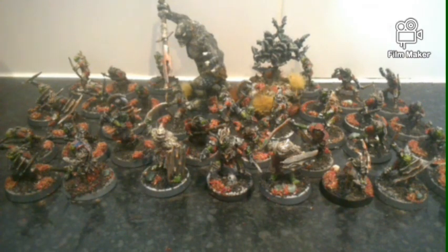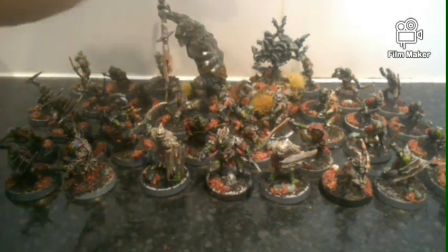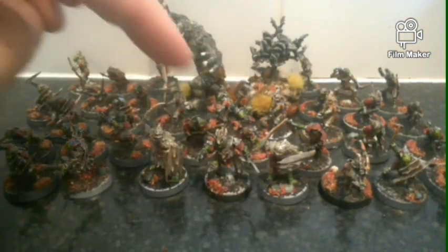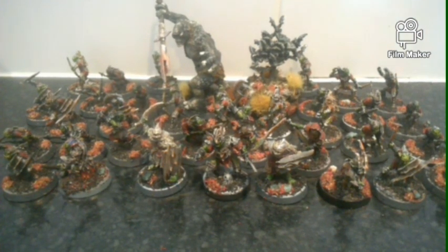I have at least close to 24 Moria Goblins, four Prowlers, two Black Shields, a Cave Troll, a Bat Swarm, a Shaman, a proxied Captain — well, it is a Goblin Captain — and Durburz himself. So let's get down to discussing each part of my army.